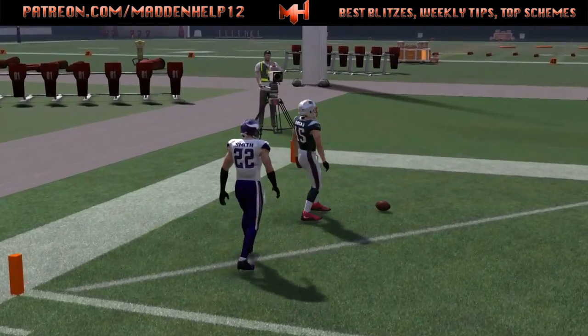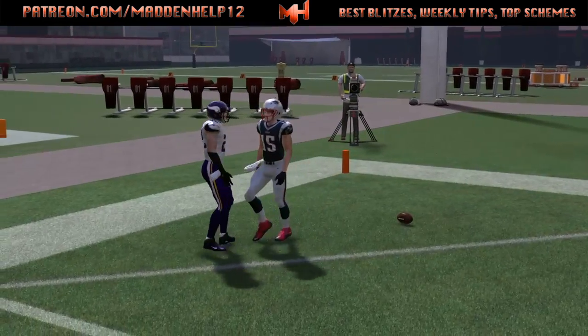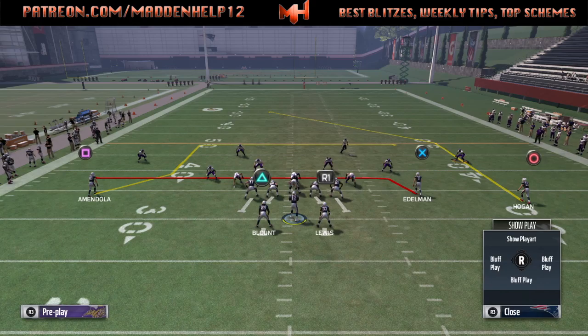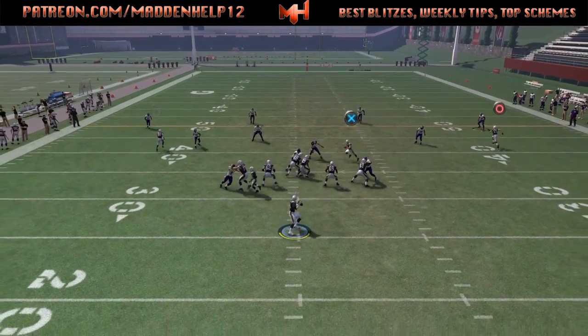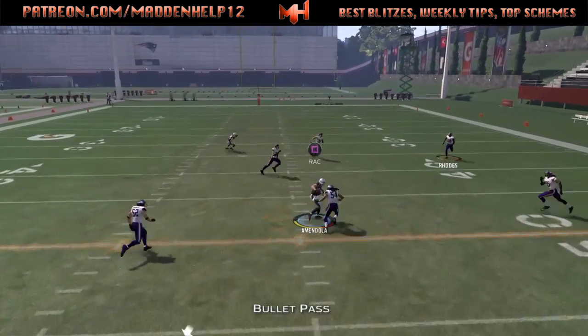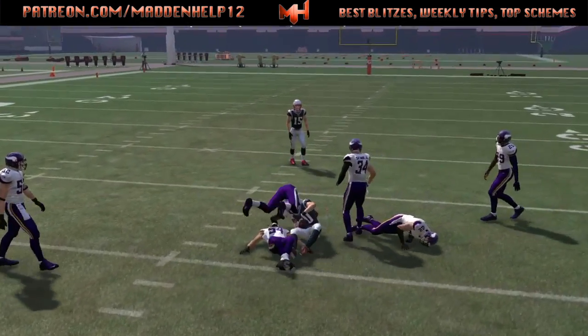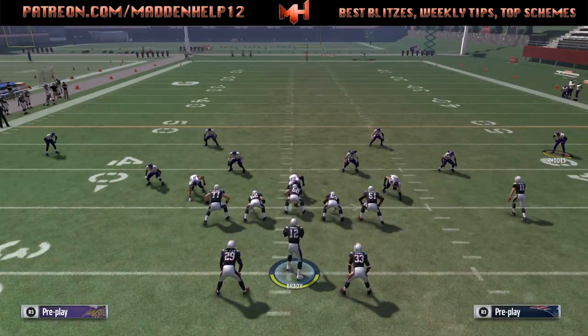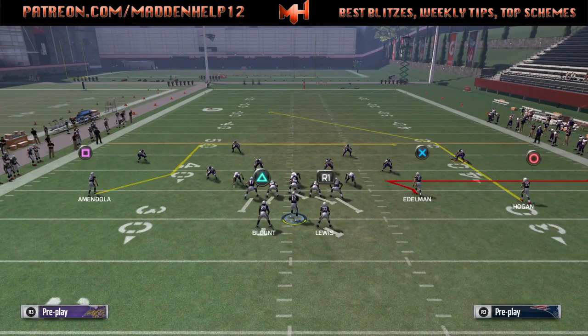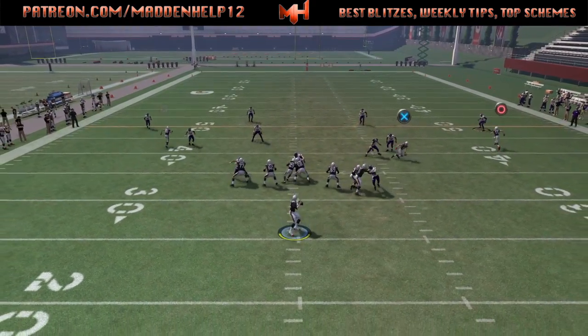Now if they are bringing some type of heavy pressure, we do have the wild cards. You can put the receiver in the slot on a quick drag. We still have the deep in route from the receiver that's going to be wide open as well. You can also hit a running back in the flats if you want to put him on a quick out route.